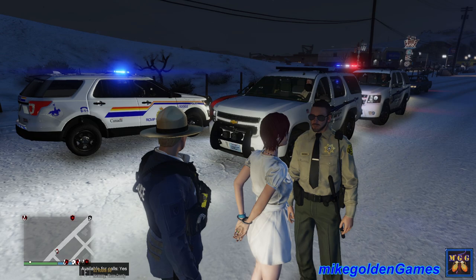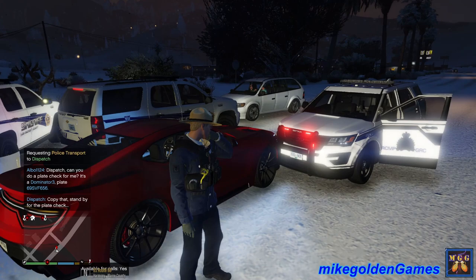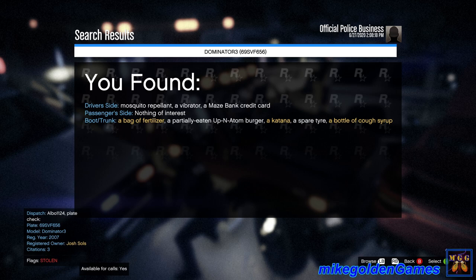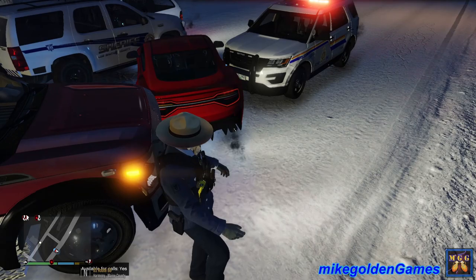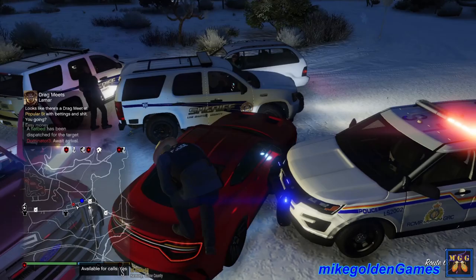She had a tourist map, a handgun, and a butterfly knife — she's gonna get charged with that. Let's get a transport unit for her. Let's get a plate check on the Dominator 3, license six nine Sam Victor Ford six five six. Stolen — so it is a stolen vehicle. Let's search it quickly: a bag of fertilizer, a katana, a bottle of cough syrup. Someone stole the ambulance — what the heck! Let's get a tow truck for the Dominator.